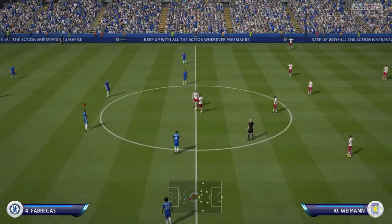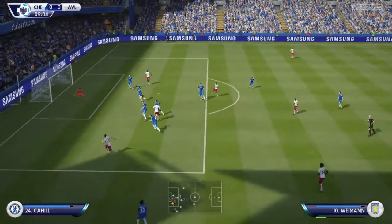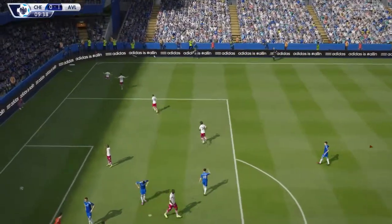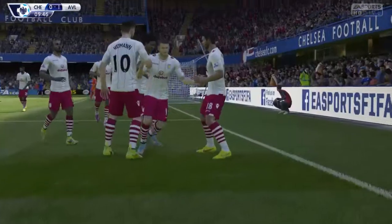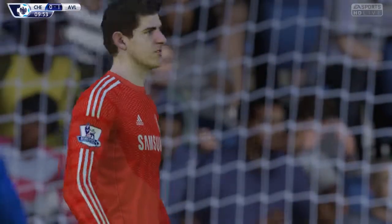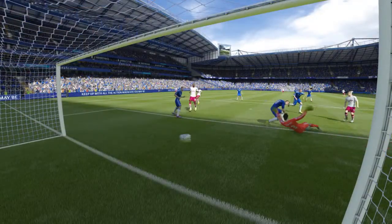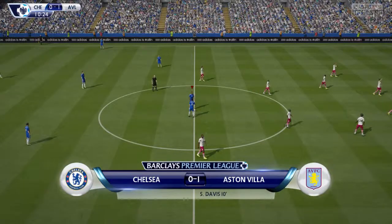The game begins and a good interception — Aston Villa have the ball again, passes to Davis and he scores. This is not going well for us as they have scored in the ninth minute of the game. Stephen Davis with an easy goal, the players celebrating. Looking at it again, a badly timed tackle by Cahill and an easy tap-in by Stephen Davis — his first goal in the Barclays Premier League. The score is one nil to Aston Villa.